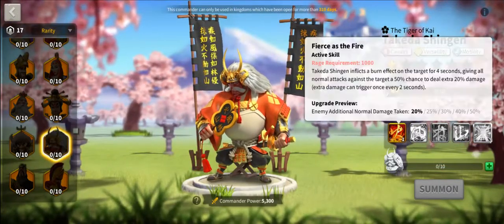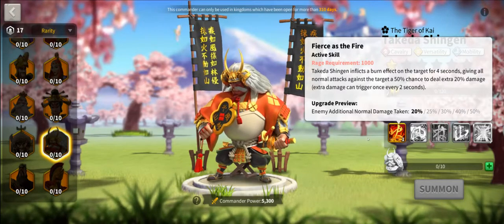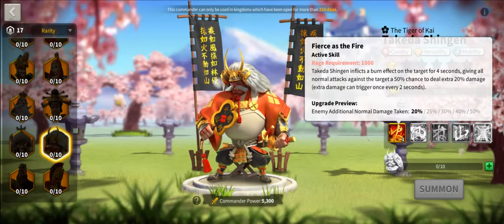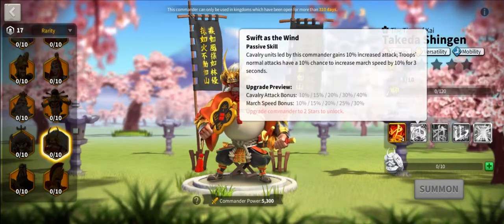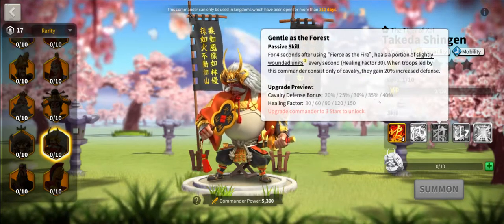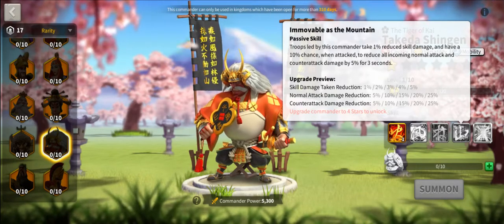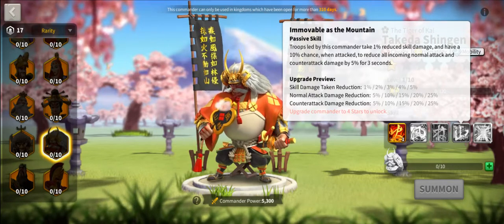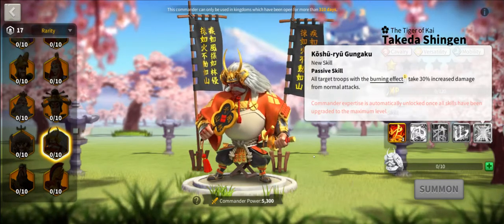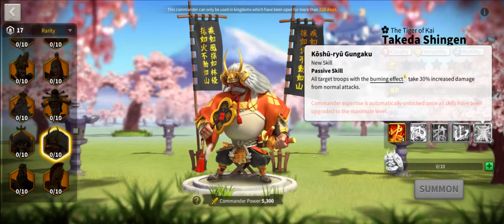Now let's take a look at Takeda. Takeda debuffs the target so there's a chance to do extra damage when attacking — you're not boosting your own damage, you're debuffing the target so it takes more damage. If that target is being hit by five or six different commanders, you can rack up a lot of damage on that single target in a very short period. He also has more march speed, more attack, more defense, and a little sustain. His fourth skill reduces skill damage taken by 5%, modest but also includes normal and counterattack damage reduction. His expertise doubles down on debuffing the target so it takes increased damage from normal attacks of everyone attacking it.